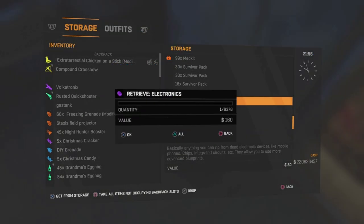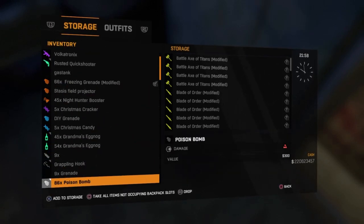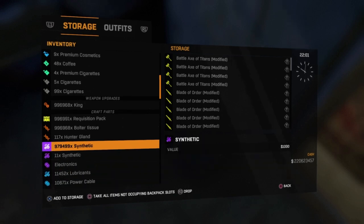Take one back out so you only have one electronics. Now you want to find a stack of something you have — it can be 10,000, 20,000, or even a million. The requirement for this glitch to work is you need a LAN cable. It's really good for stacking up a lot of things. I'm going to use synthetics as my example.